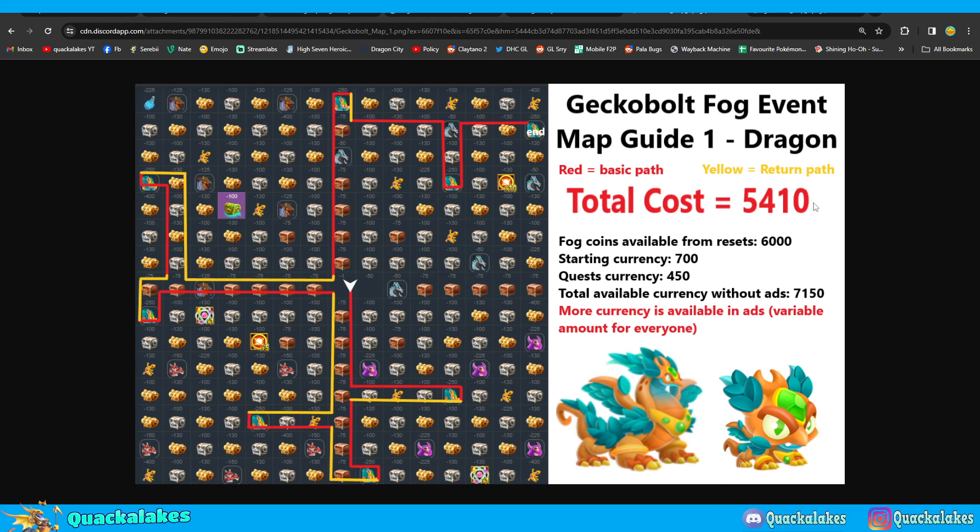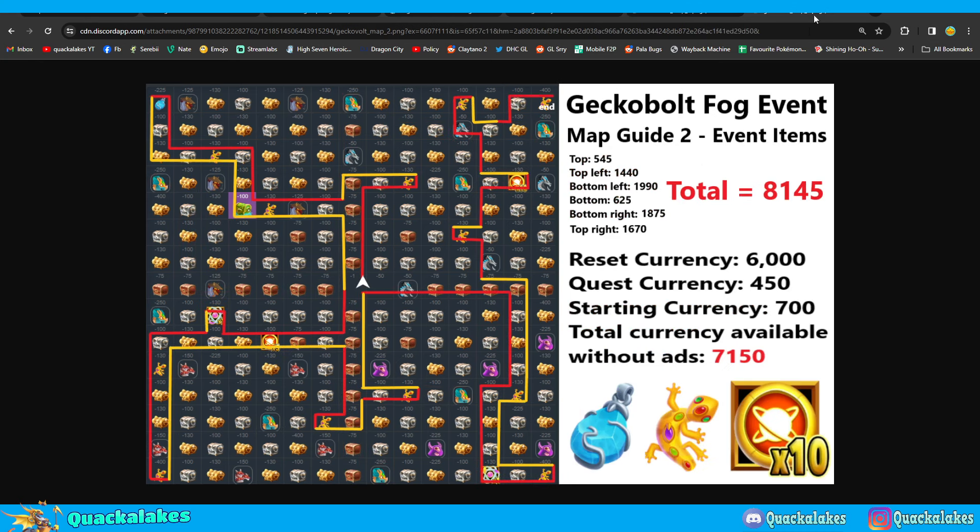The total cost is $5,410 to get the dragon, but you can get about $7,150 currency from resets, quests, and the starting currency. So you can very easily afford this and a couple of extra items on your way through.